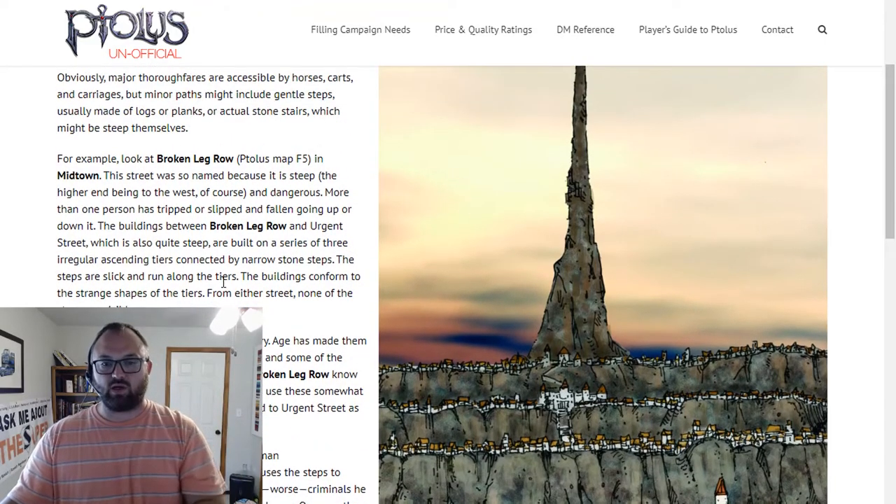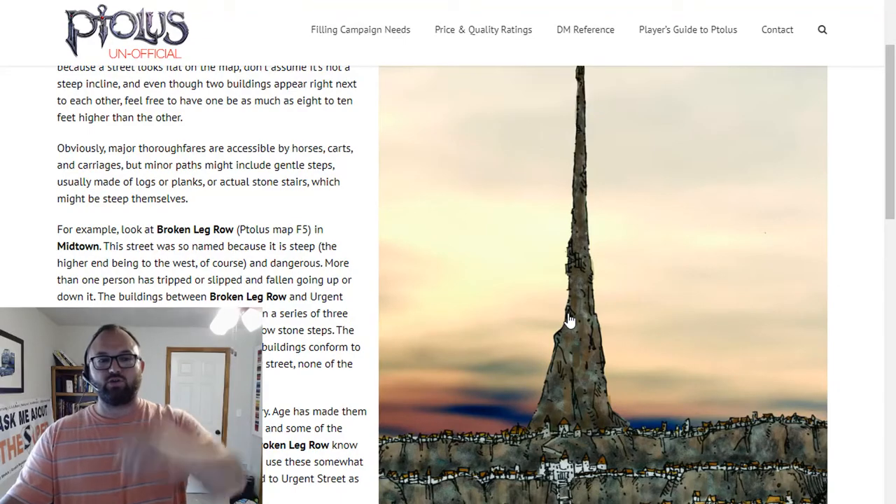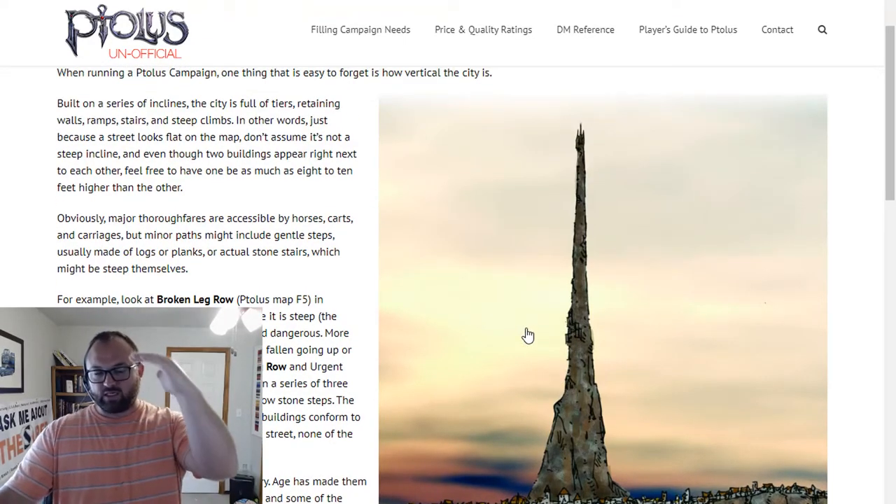This is a great view of the city where you can see the lighthouse area and the docks down here. We go up into Midtown, there's Dalengard Castle which is Old Town, and then that leads you up into the Nobles District, and then the spire shoots up into the sky. That gives you an idea of the different levels.